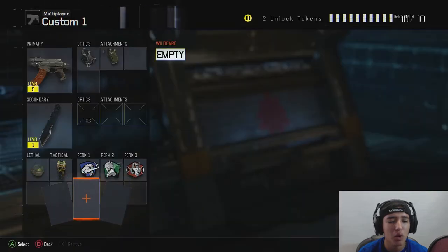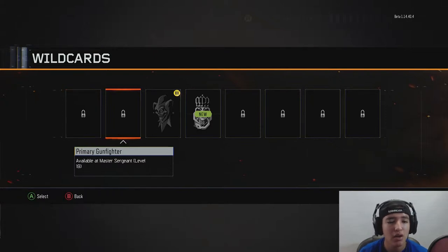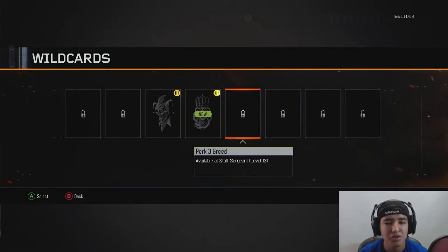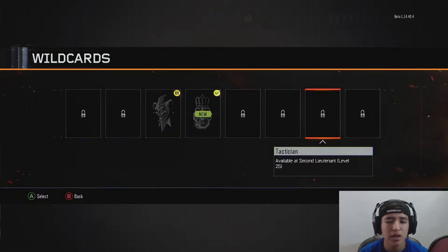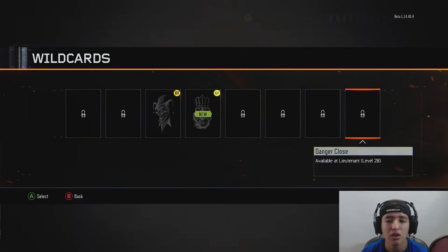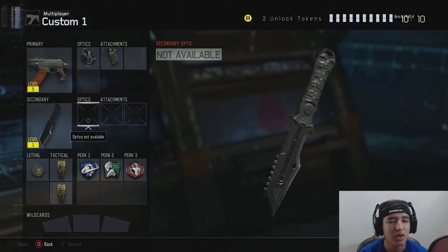For wildcards: Overkill lets you add a primary weapon as your secondary. Primary Gunfighter lets you add three attachments to your primary. Secondary Gunfighter is the same for your secondary. Tacticism — I think you grab an extra grenade. And Danger Close — I forgot the specifics on that one. That pretty much covers perks, attachments for ARs, secondaries, lethals, and tacticals.